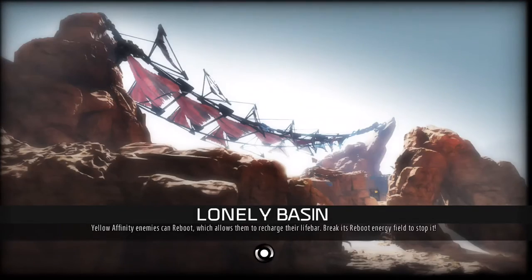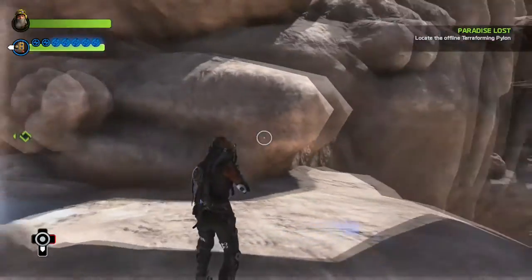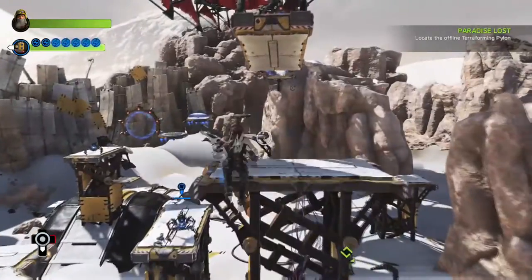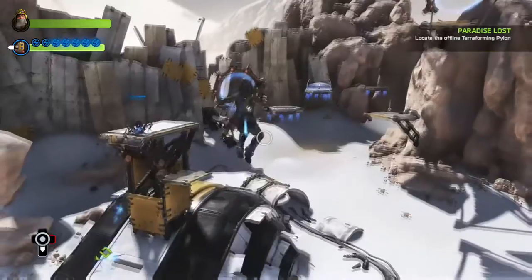Step one: when you spawn in on Lonely Basin, you're going to reach a door where it requires six green energy tubes to activate and open the door. Simply just turn around and head in the direction that I'm going and I will show you how to get under the map.